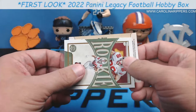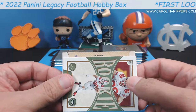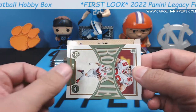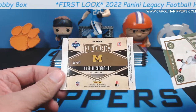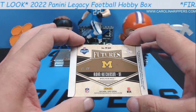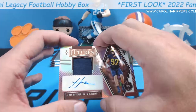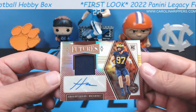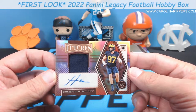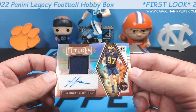Is there a number anywhere? Oh, Adrian Hutchinson! Number two pick! Oh yeah, baby — and it's to 99! Oh wow, RPA Aidan Hutchinson to 99! It's a horizontal — let's take a look. Oh man, that's a big one. Aidan Hutchinson RPA to 99. So we've pulled RPAs of two of the big picks because we got a Thiabault out of our Chronicles.